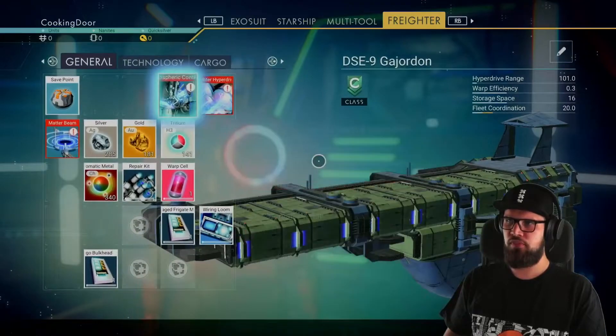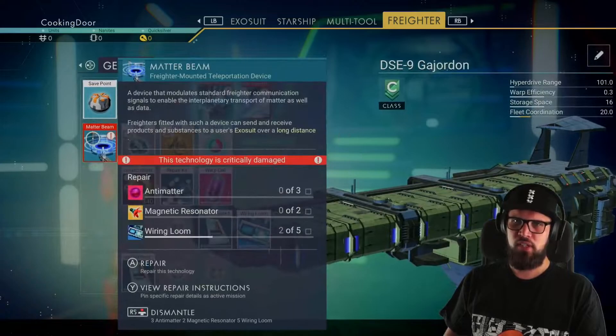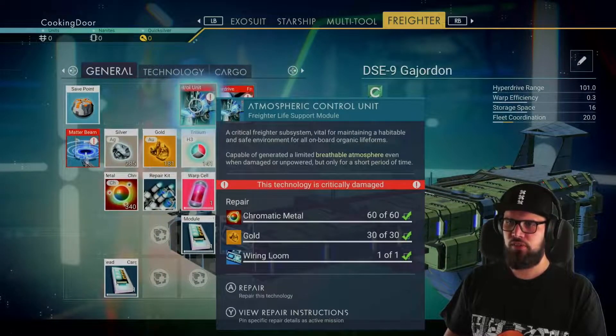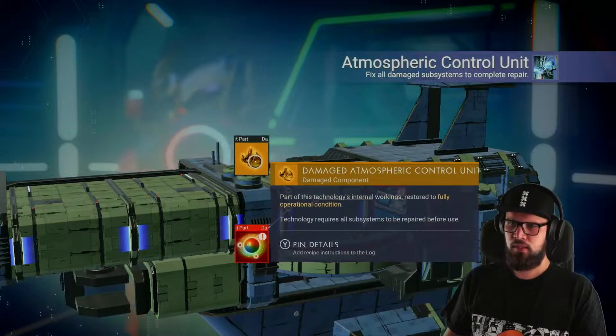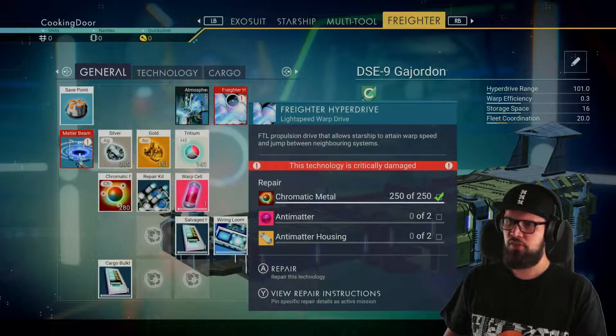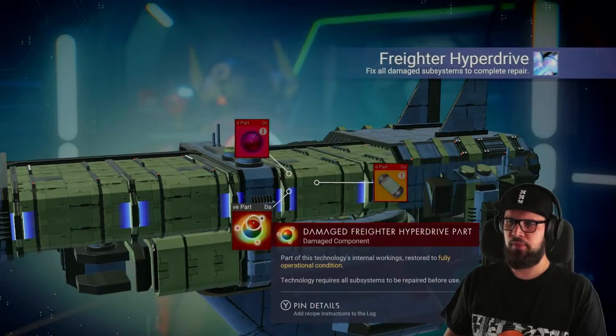If you open up your freighter's inventory you'll notice that the atmospheric control unit, the freighter hyperdrive, and the matter beam are all broken down. Starting with the atmospheric control unit, this will require 60 chromatic metal, 30 gold, and one wiring loom in order to fix - these are all items you should have at this point. The hyperdrive will require you to insert 250 chromatic metal, 2 anti-matter, and 2 anti-matter housings.